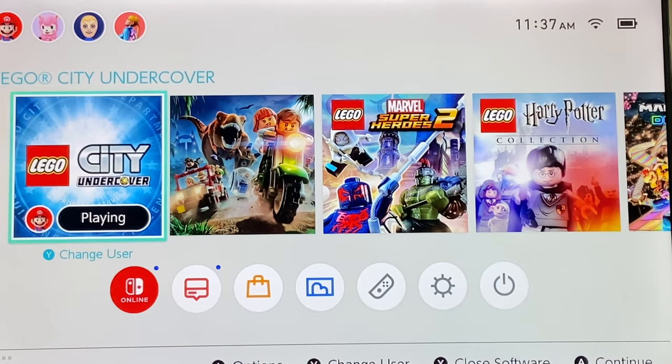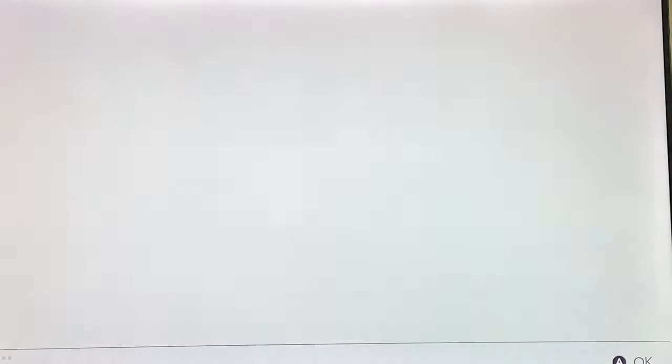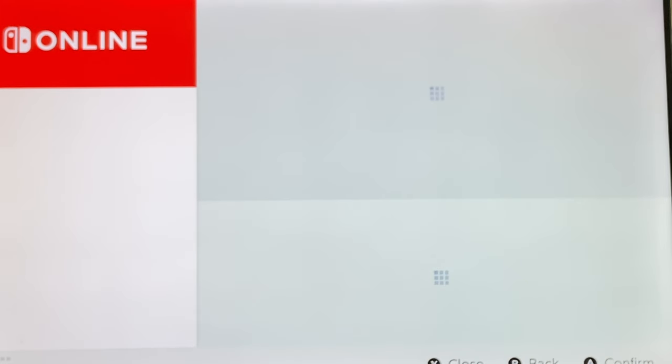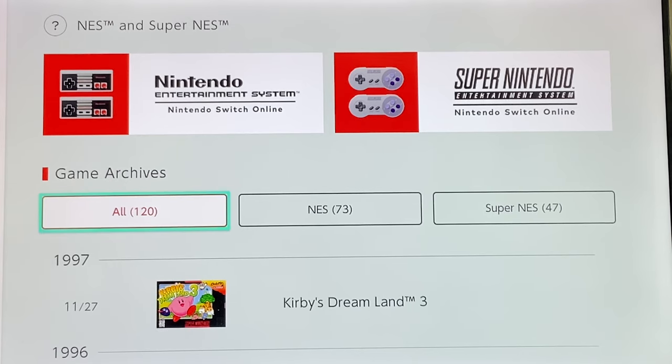So I'm inside of my Nintendo Switch here on my TV. What you're going to do to see which games are available, if you already have the Switch, is simply go down to the Nintendo Switch Online tab right down here at the bottom — this first one on the left — and click to go into that. You're going to select which user on your Nintendo Switch you want to go into it with. And then once you're in here, you can scroll down to NES and Super NES or SNES and see which games are included. As you can see here, there are 120 different games included with the Nintendo Switch Online subscription for free, all for a little under $2 a month if you buy it a year at a time.